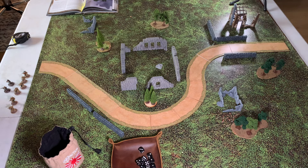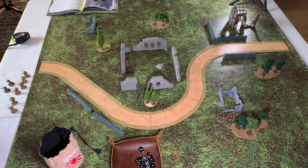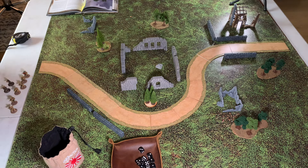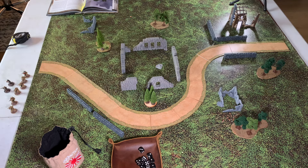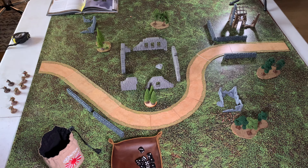This is going to be an interesting scenario. With Top Secret, both forces are trying to get this objective marker off their side of the board. You have to be in contact with it in order to pick it up and then try to run it off the board. Two different kinds of forces — the ranged Germans and the close combat Soviets. The Soviets are at a disadvantage because of their lower number of models, but the Soviet Ursus Infantry are quite tough once they get into close combat, so we'll see if they can get there.